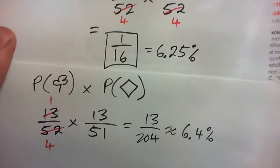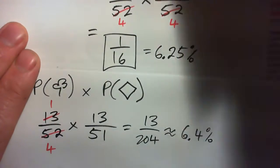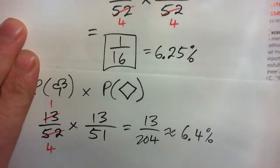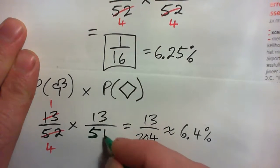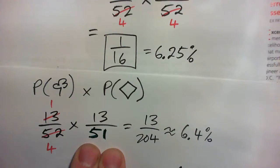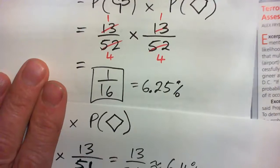The odds are a little better because we did not replace — we did not put the club back in for the next draw. So when we were looking for the diamond, we only had 51 cards to search through instead of 52 when we did replace the club.